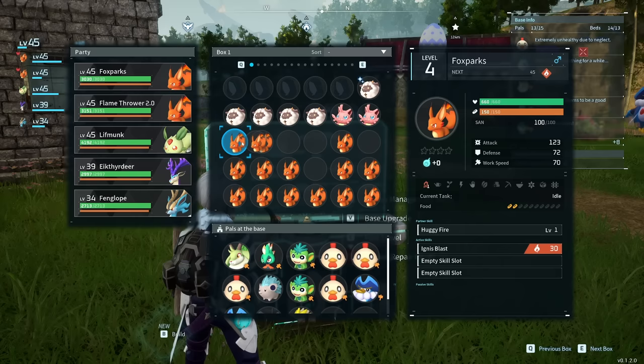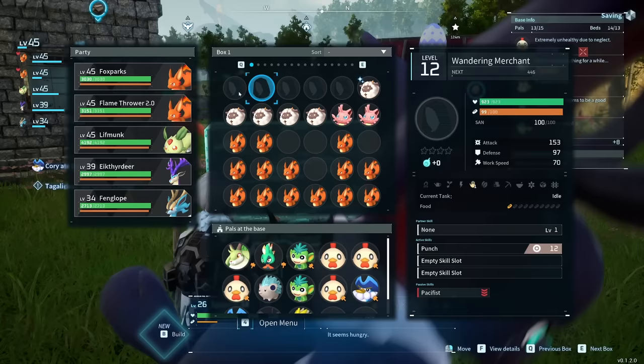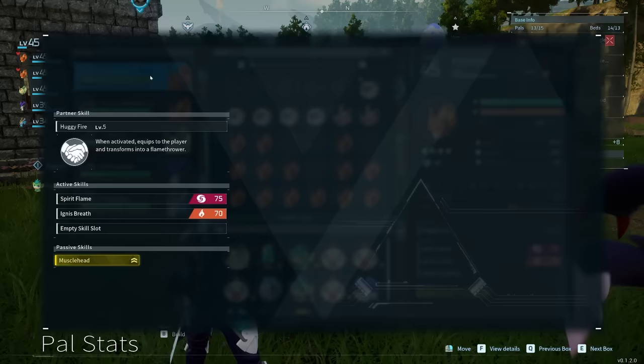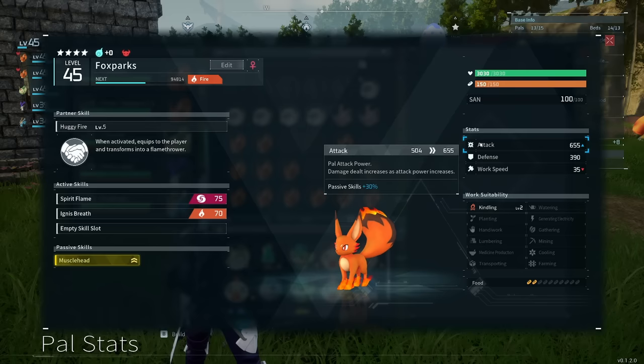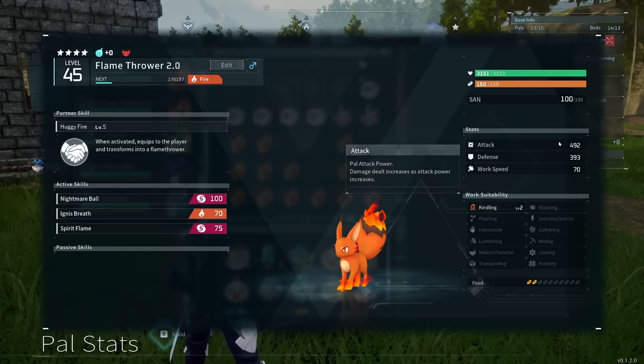You can check this by hovering over one of your PALs, hitting the view details button, and hovering over attack and defense. If there are any bonuses, it'll show a base attack and an increase. On our Fox Sparks, the base attack is 504, but with the Muscle Head passive skill giving plus 30% attack, it goes from 504 to 655 attack, with a base defense of 390. The other level 45 Fox Sparks has a base attack of 492 — a difference of 12, which is actually pretty significant.